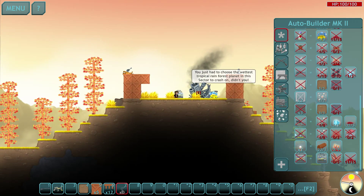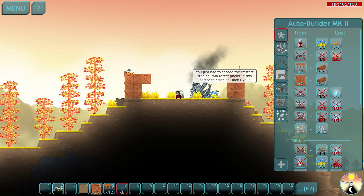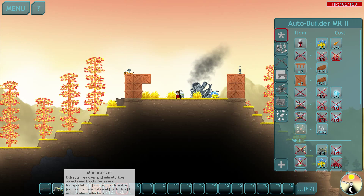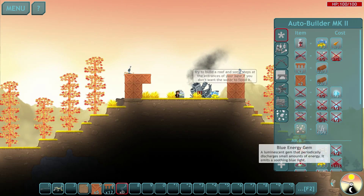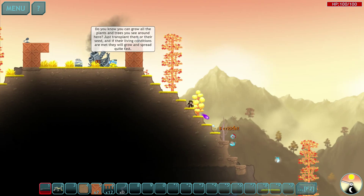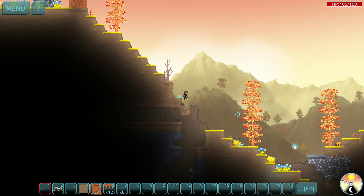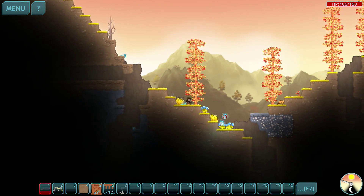We need to mine some iron, and the only way we can do that is by getting another level of miniaturizer. It didn't give us a second level automatically, so we need another blue energy gem. We'll go down and kill these guys until they give us one — and that one just gave me one, so that's good.